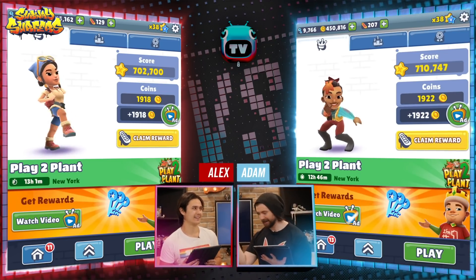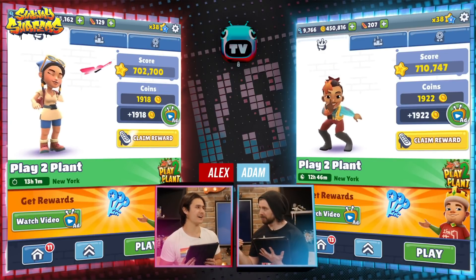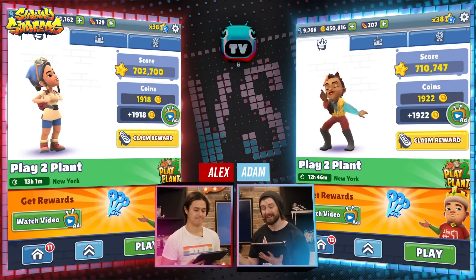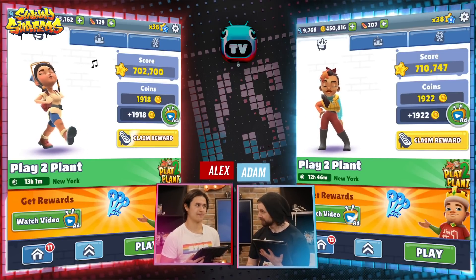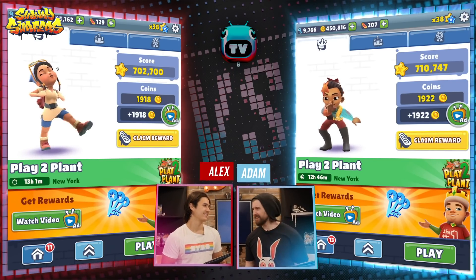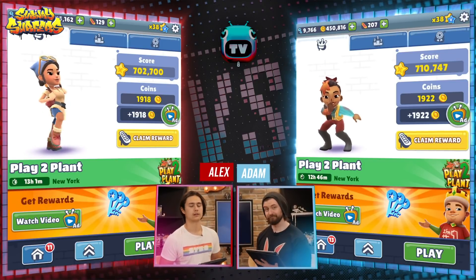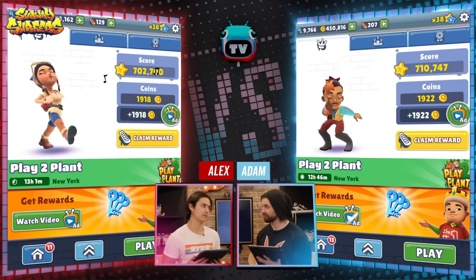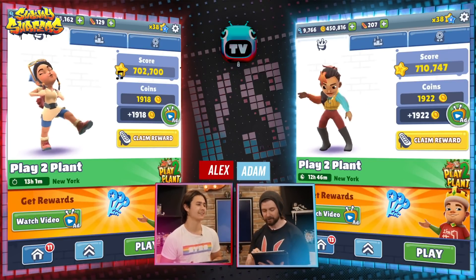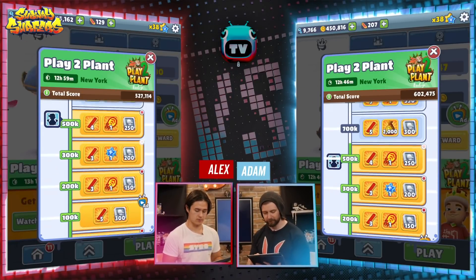Round one. Round two is a different story — it's back in action. My final coins was 1,922. I was four coins behind you with 1,918. My final score on the Play to Plant event was 710,747. This was a close game. Congratulations — 702,700 points. Maybe the real victory was the friends that we made along the way. And the city that we painted, and the trees that we contributed to planting. Look — I can claim a little reward here. You can see the other new rewards you can get in the hoverboard challenge. Look at all these extra little bonus rewards. That is super dope. Good game, man.